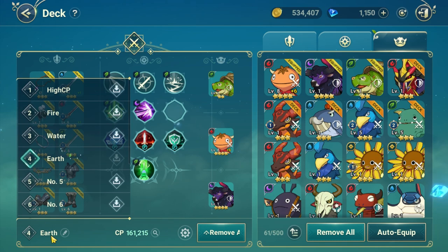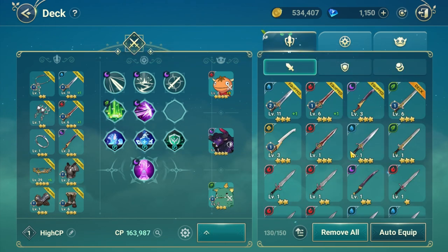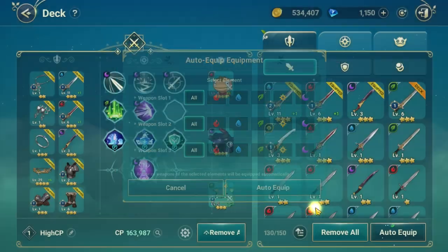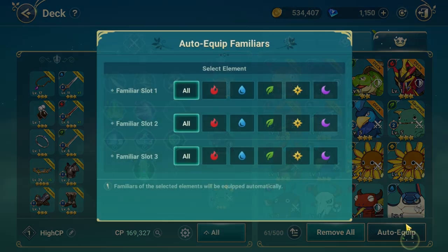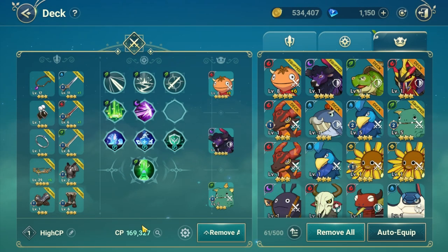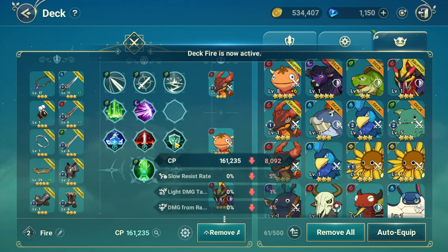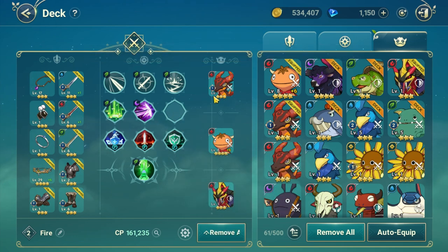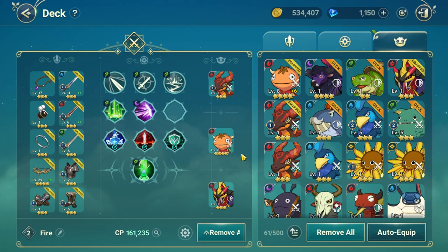I have already used four slots to customize my equipment. The first slot, or deck, I named 'High CP' — for this setting I use the auto equip function so the game sets the best combination of equipment and familiars for the highest combat power. The next three decks I set according to element. For example, the second slot is my fire element set: the equipment is the same but with at least one fire element weapon at the weapon slot, and I set all familiars to fire element with a combination of attack type and different familiar types.